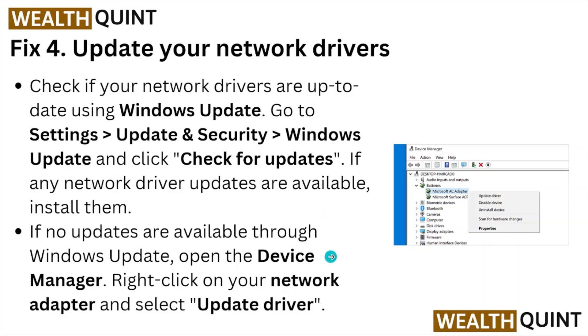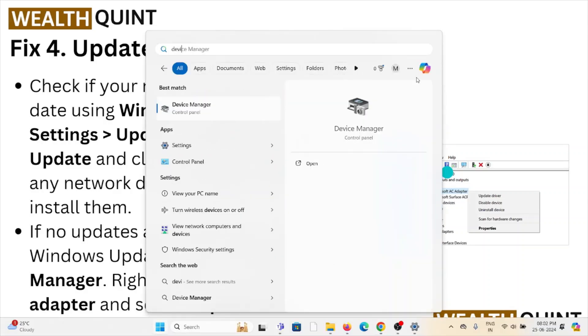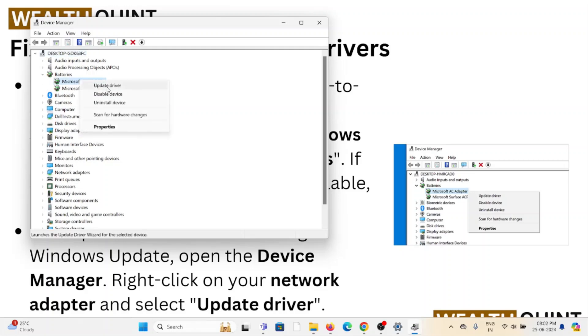If no update is available, you can go to the Device Manager. Once in Device Manager, right-click on the network adapter and select Update Driver.